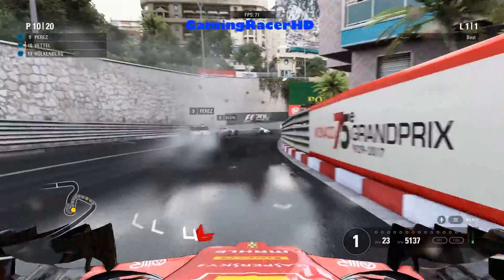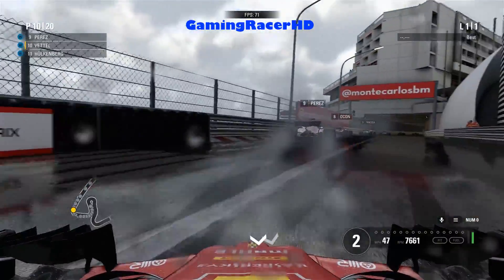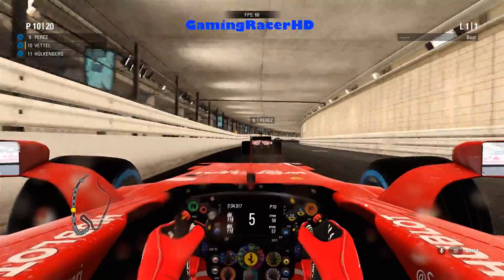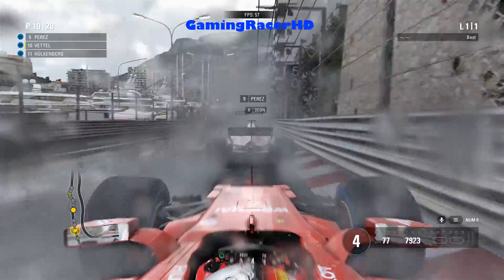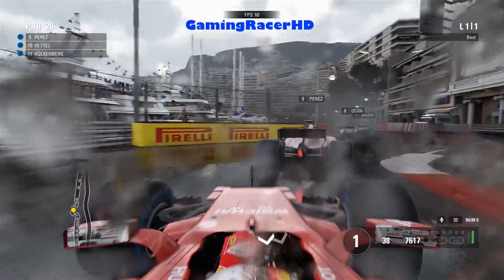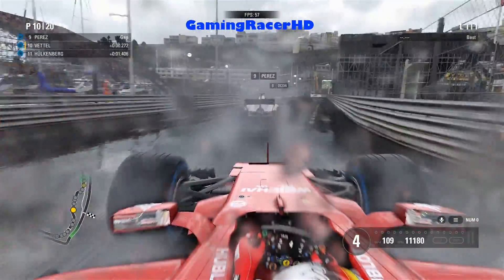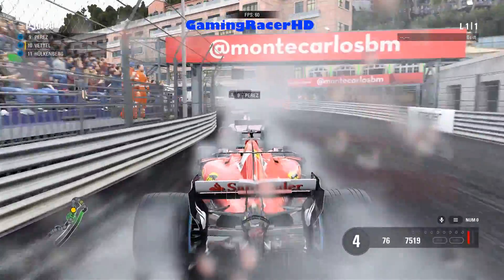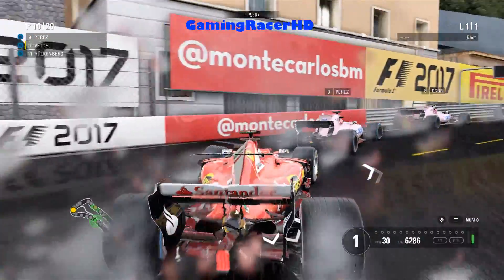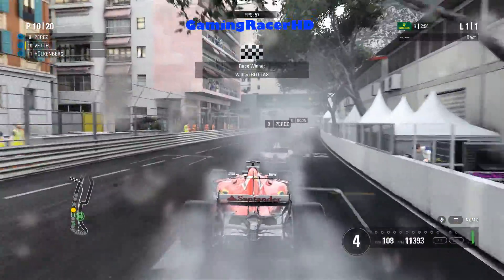Obviously once I start driving myself... we actually crashed into the side barrier — that's interesting. Maybe that was on purpose just to see the FPS. I think the rain effects are a lot better this year. We've got the pink Force India — a bit of a weird colour for a car, but I guess it's different, it stands out. It's quite clear we're getting around 60 FPS around Monaco in heavy rain on high settings, which is pretty good.